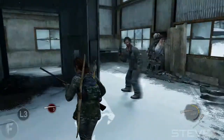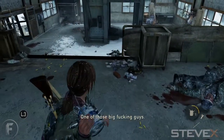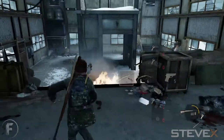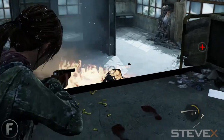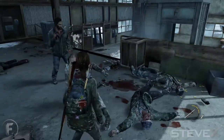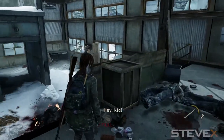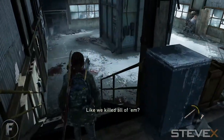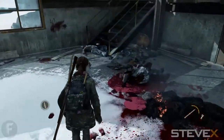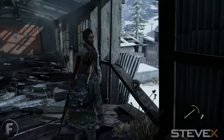Notice I didn't use any explosives yet - I'm saving them. Now you hear the bloater. When the bloater lands, throw a nail bomb on the ground and let him land on it, then light him on fire with a Molotov, and finish with one more shot from the hunting rifle - that's pretty much all it takes. The hardest part is once the bloater gets down there you want to take him out quickly because other enemies are still appearing. Nail bomb, Molotov to set him on fire, then hunting rifle - and you're done.